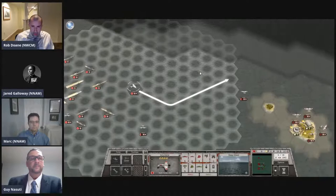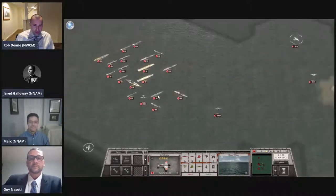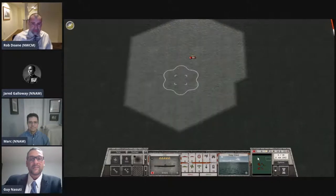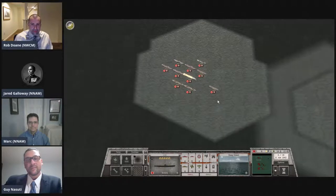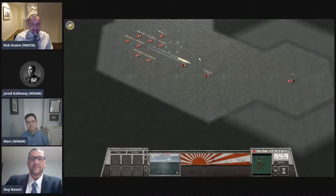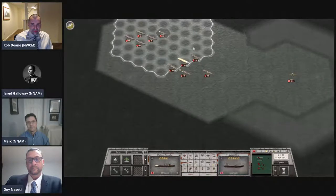Everyone watching is now looking at Jared's moves. Jared, without giving away too much, do you want to talk about what's going on in your turn and what you're trying to achieve? Sure — this is the force I said last game I had placed here for a very specific purpose. Up to this point it really hasn't achieved anything, and based on the fact I'm not running into any units up here, it's probably not going to achieve anything at this rate.